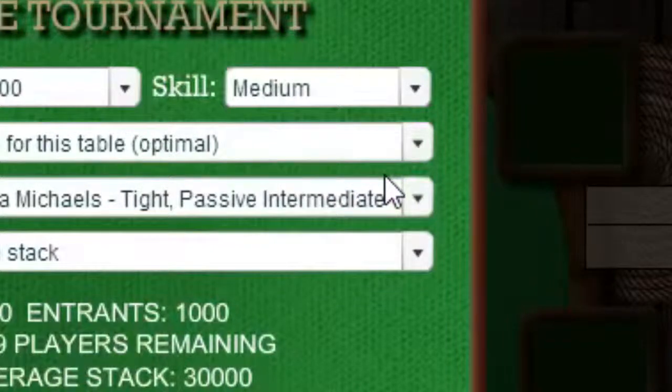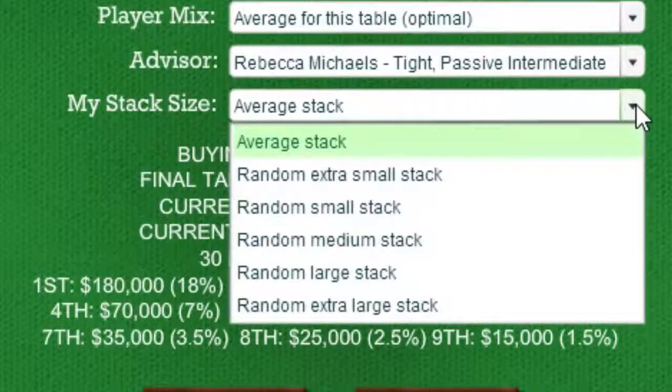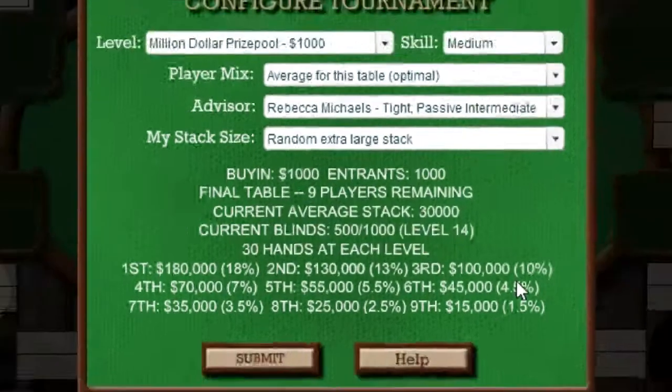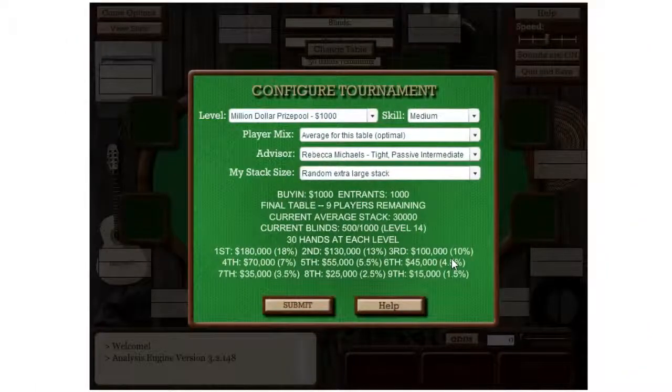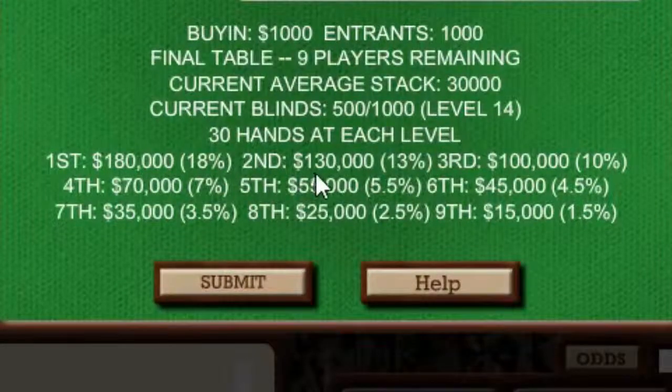You'll see one drop-down here that you won't see in the sit-and-go trainer: you can select your starting stack size. You probably want to start with an average stack in general, but you can also select a small stack or a big stack to train for those scenarios. Everyone at the table is in the money already. Your goal is just to use your remaining stack in the best possible way to maximize your winnings. The payout chart shown here can help you plan your strategy.